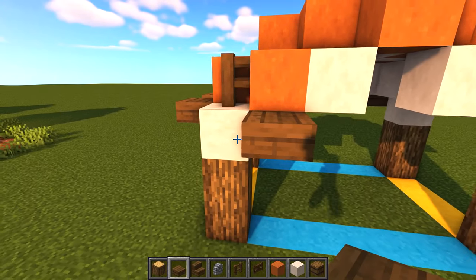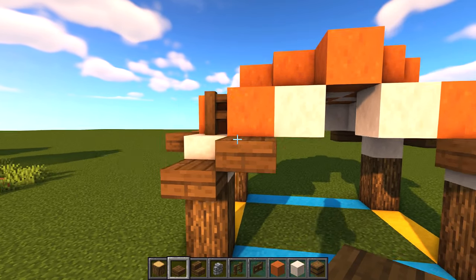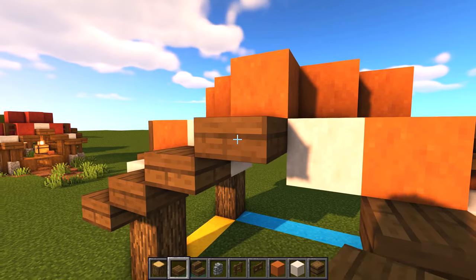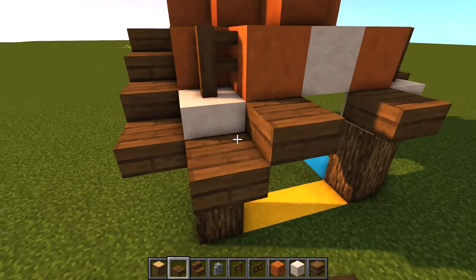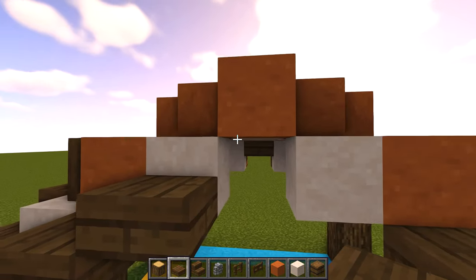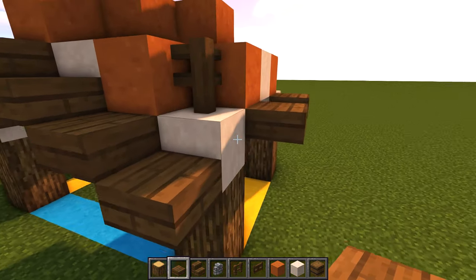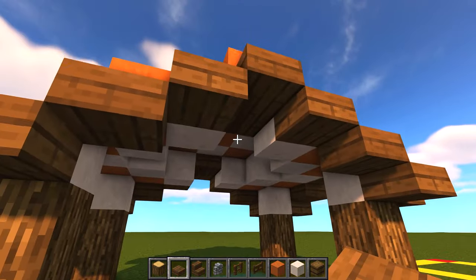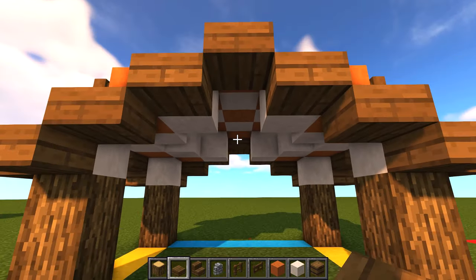Once you're done we're going to start from the front and place one on that lower piece of the concrete, then go up and place one underneath here and one out. Then go down on the corner, up, down on here, up. Place one under there, one out, one here, one here, and just repeat that same pattern all the way around. Once done, go ahead and break those two slabs just underneath the back.